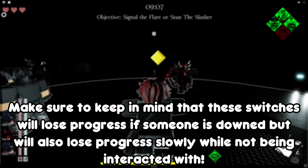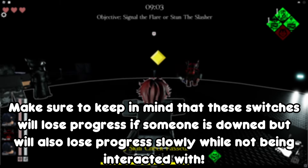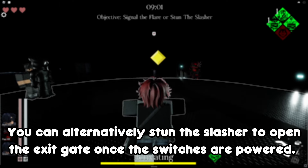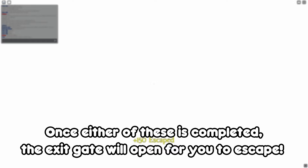Keep in mind that these switches will lose progress if someone is downed, but will also lose progress slowly while not being interacted with. You can alternatively stun the slasher to open the exit gate once the switches are powered. Once either of these is completed, the exit gate will open for you to escape.